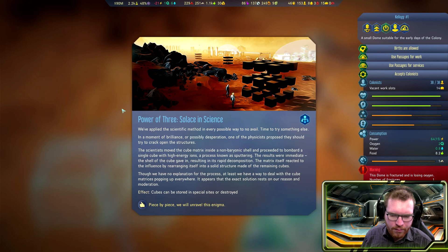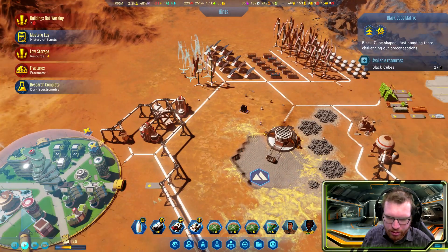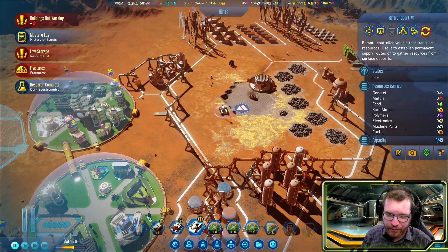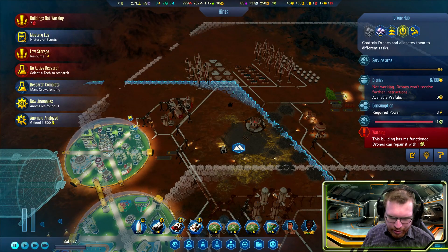We've applied the scientific method in every possible way to no avail — time to try something else. It seems like I can now construct stuff out of the cubes. The mystery of the black cubes has consumed our colonists completely; the reactions are as numerous as they are varied. We're also getting a Martian crowdfunding cash infusion.